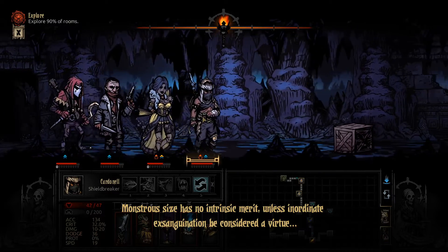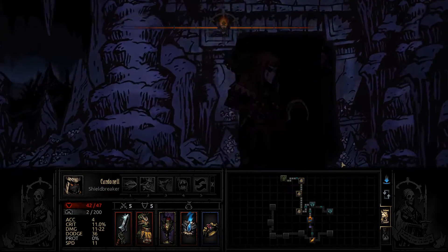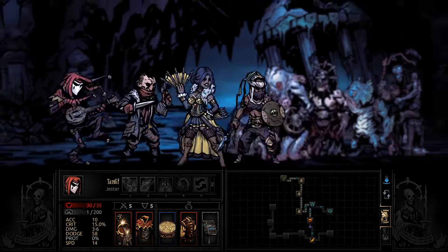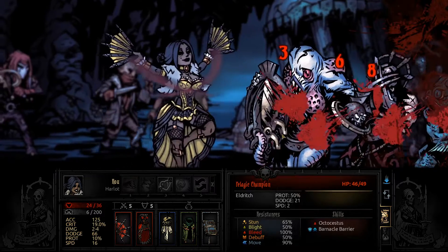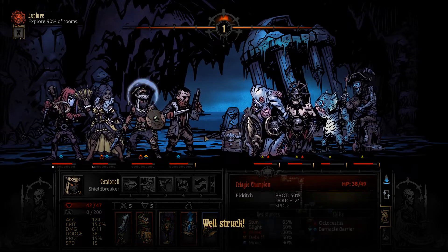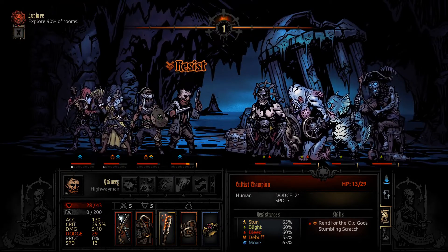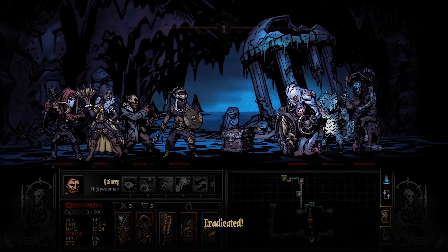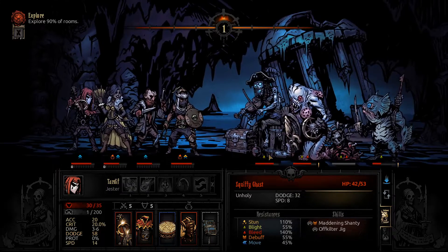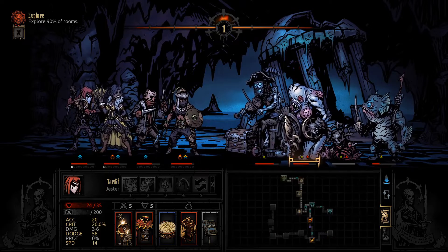Uka savages - they're so deadly. I don't even know if I want to call them a slow creep; they're not really a slow creep, they burn you down pretty quick. The title slams can really mess up your party compositions - you got someone in the front and next thing you know they're not in the front anymore. We got some bleeds going on and some point blanks - that'll be a good time.